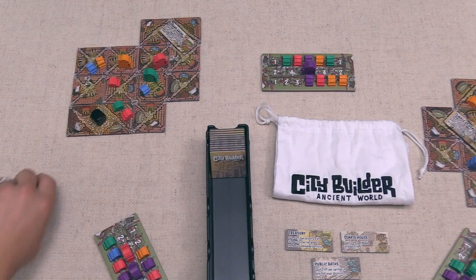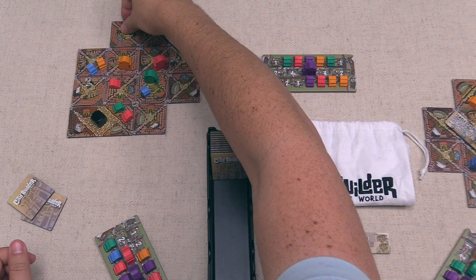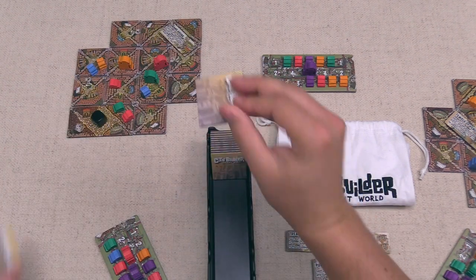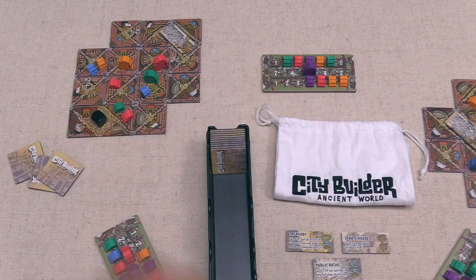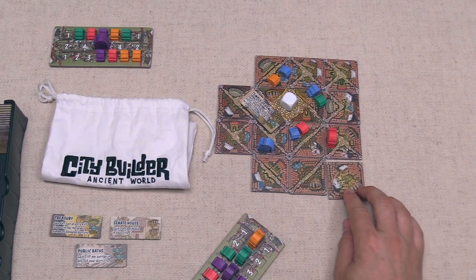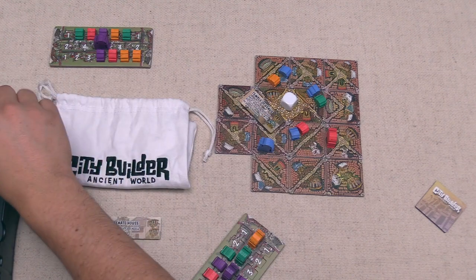The black player places a tile and in upkeep discards one and draws two more from the stack, which is now getting pretty small. Then white places a tile and discards one tile before drawing two to end their turn.